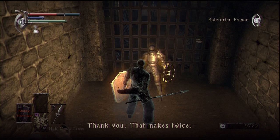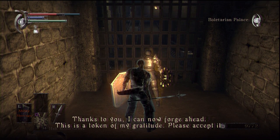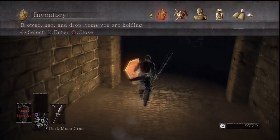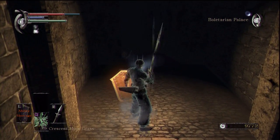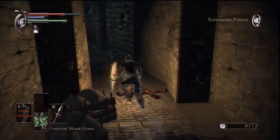Thank you - that makes twice. So yeah, Ostrava here - thanks to you, I can now forge ahead. This is a token of my gratitude - he gives us some dark moon grass, that's a very powerful healing item that we aren't going to need. Let's just fully heal up and we'll take this path.